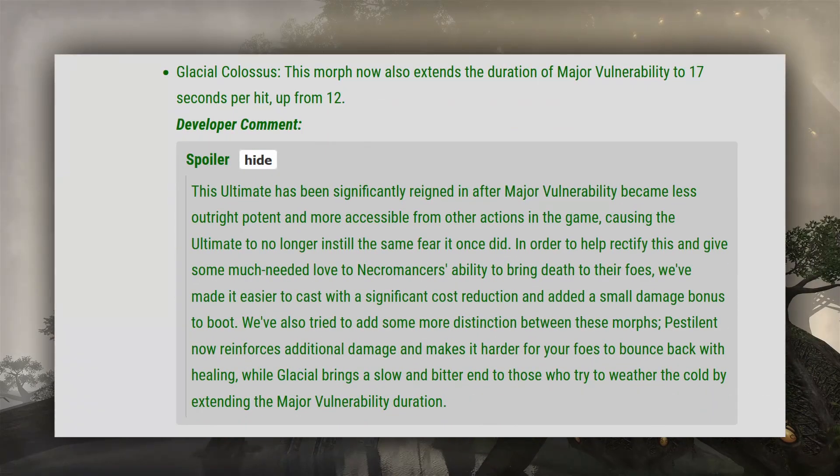The dev comment states that they're aware of how this ultimate became less sought after because of sets like Turning Tide, Archduel Debrick, and Nazarai. At first glance, I feel like it will make it so you won't need to bring a Necromancer DD anymore, as you'll be able to keep Major Vulnerability up with just a single Necromancer support and Nazarai.